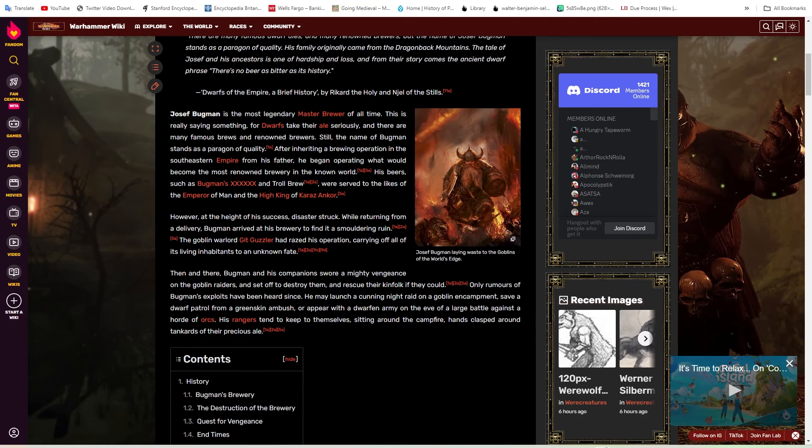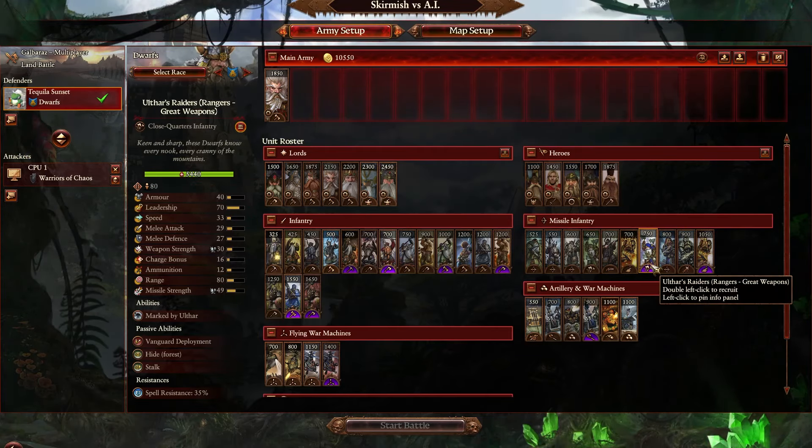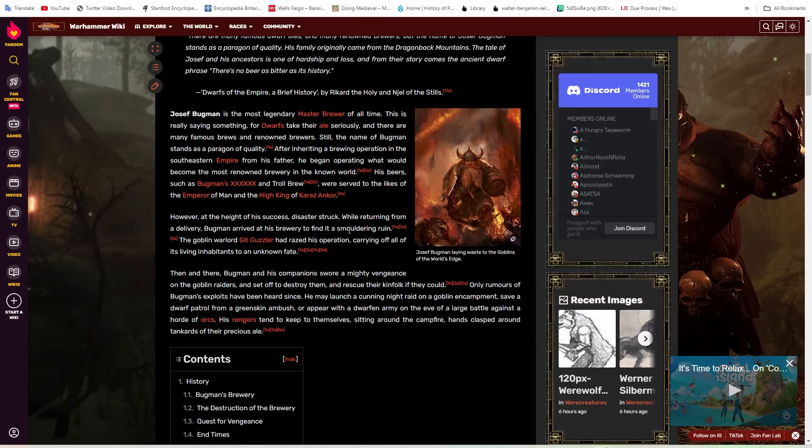Joseph Bugman is a big character in the lore — really cool, really unique. To my knowledge he's the only major Ranger character. There are a couple of others named, like Ulthar's Raiders, but Ulthar himself isn't nearly as big as Bugman. Part of the reason you have FLCs is to maintain broad interest for people in the game even if they don't buy the DLC — they still get a cool character who's a real big name in the lore.